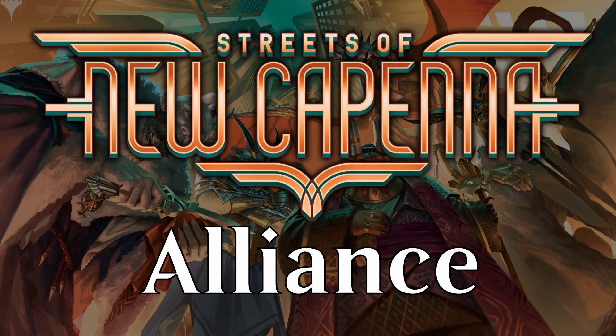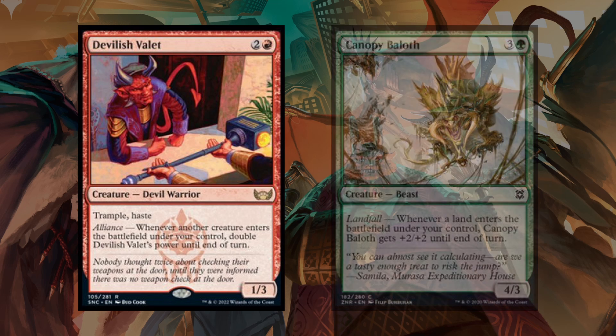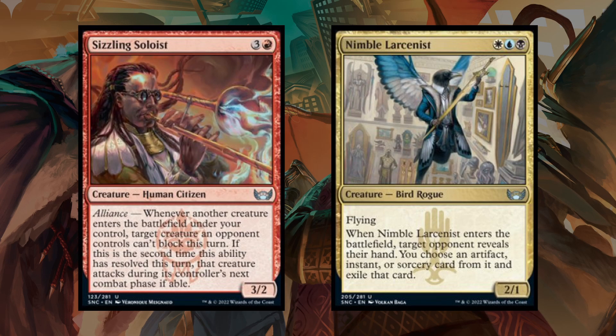Next is Alliance, an ability all about having a lot of creatures. Specifically, Alliance highlights triggered abilities that trigger when another creature enters the battlefield under your control — think of it almost like Landfall, but for creatures. If you control multiple creatures with Alliance abilities and a creature comes into play under your control, all of those Alliance abilities trigger and can be put on the stack in any order. Keep in mind the last one put on the stack will be the first to resolve. Also, if you're casting a creature with its own enter-the-battlefield ability, that trigger is thrown in the mix as well.